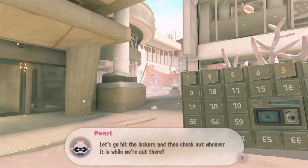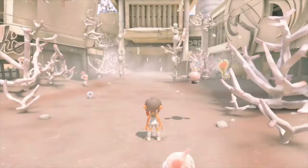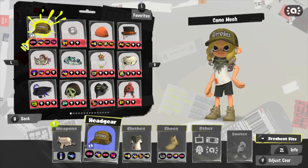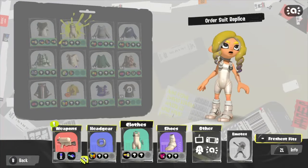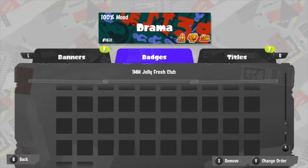Once you've completed the main storyline for the first time, you will also get the replica weapon which you used to run through it. So for example, if you used the Octoshot, that's what you will unlock as your weapon. You can use this replica weapon in Turf War matches and Anarchy Battles. It has the same kit as the original weapon, but the coolest thing is really just how it looks — replica weapons in Splatoon have always been for aesthetic purposes.